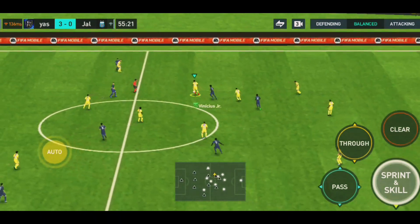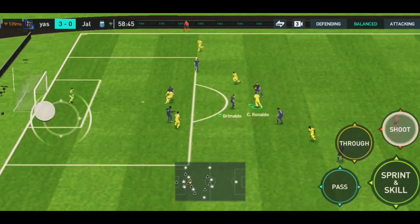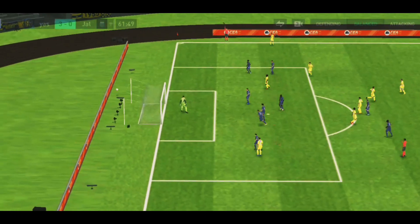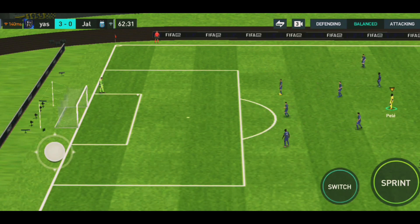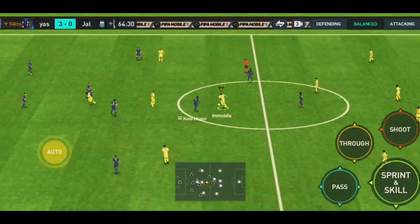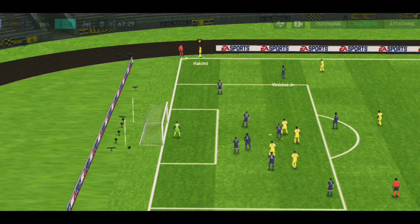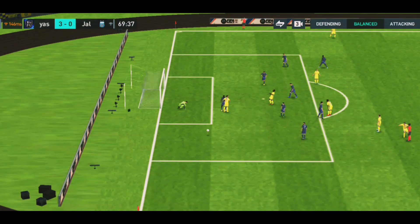Vinicius Jr. And a strong tackle. Son. Give it a try. Not really the ideal clearance — it looked as though it had a chance. Ciro Immobile. Pelé. He took a touch on the way through, so a corner here. The clearance wasn't decisive. Pelé, and he's gone for power — so close to finding the net.